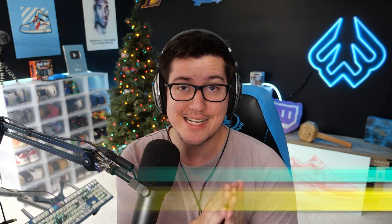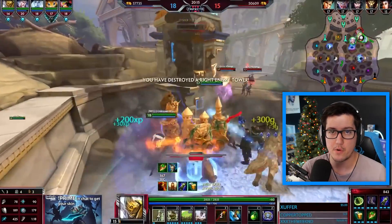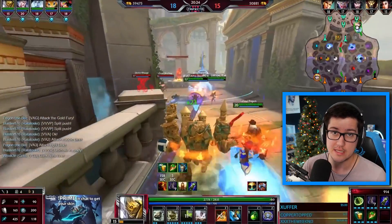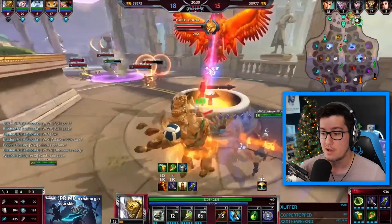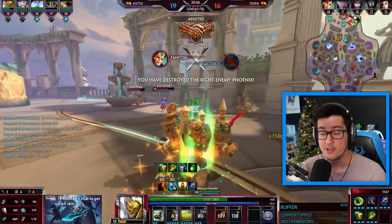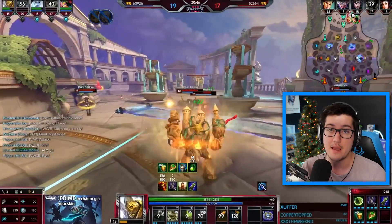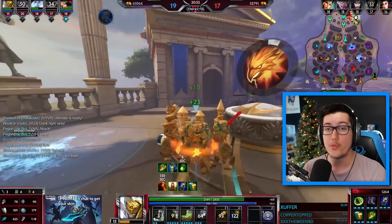We're going to start with Support — the first role we'll go over for positioning in team fights. It's the only role that has multiple positions and multiple jobs. Support's main role is usually starting the fight and then backing out to help the carries — the ADC and the mid. Those are your two carries in a game. Your job is to jump in, engage — if you're playing Geb, Sylvanus, Ganesh — blink in, start the engage, use a big ability or ultimate, then back off.